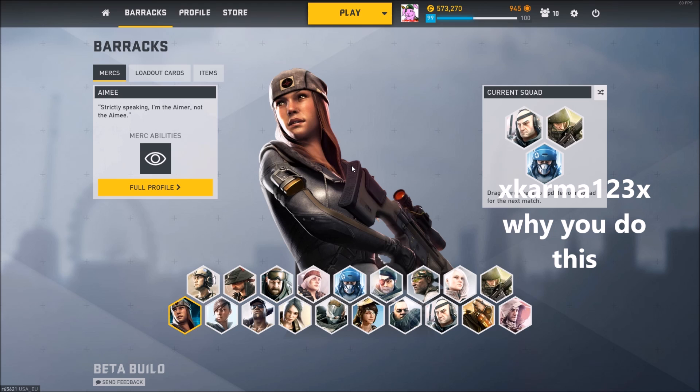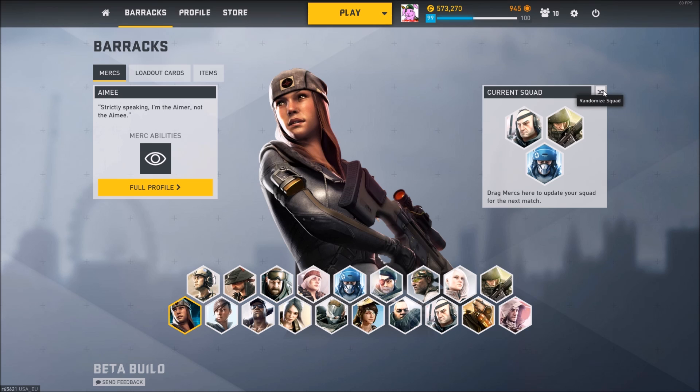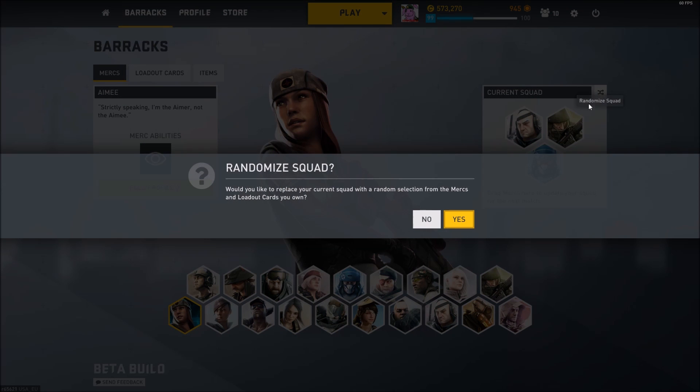Originally he suggested middle mouse button, and I was like, I don't use the middle mouse button — middle mouse button to shoot is really strange to me. So I changed it to right click. This is really gonna mess up with my mind because I'm right-handed and it's gonna be really awkward playing. I don't know which mercs to play, so I'm just gonna randomize my squad and play with whatever cards we get.